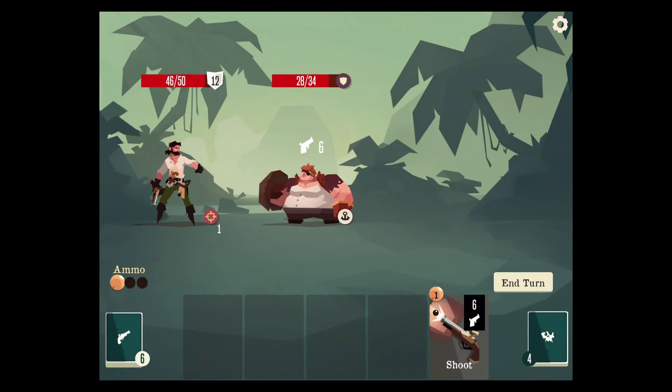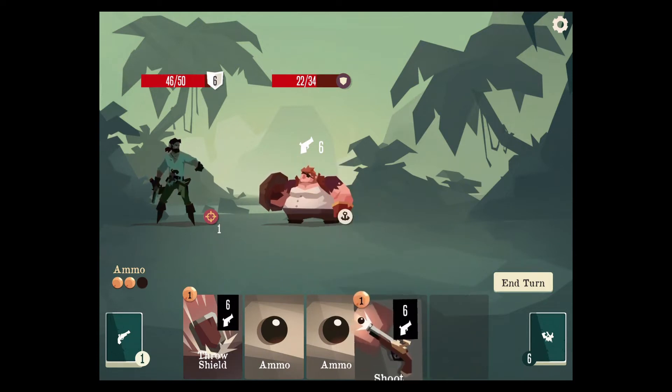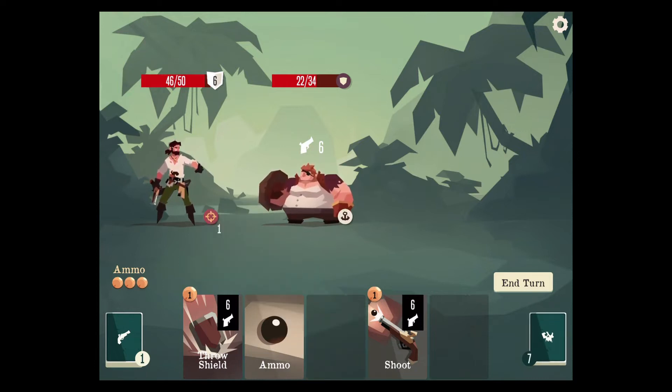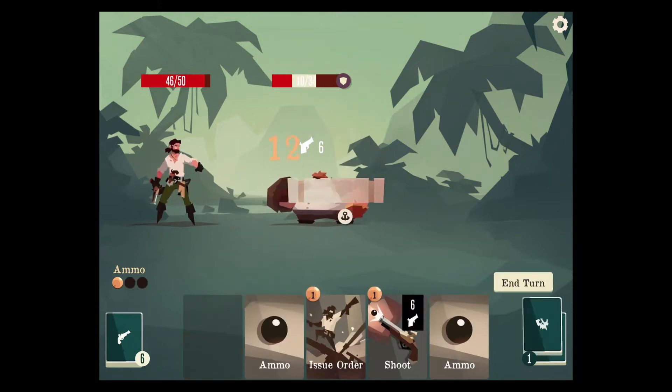Gonna issue an order. We'll try to save up for our double shot — and I think we still should. Because yeah, he's not getting that... yep, so this is the KO. That was the right choice. But we could have done the shoot and then hoped we got the double shot again.